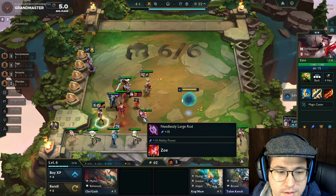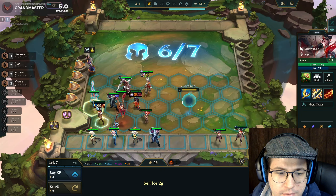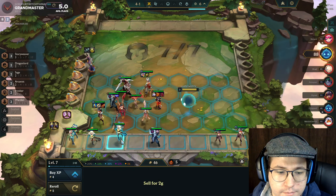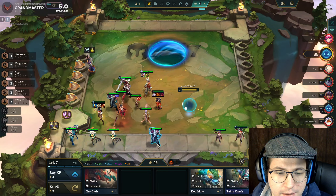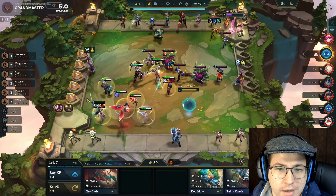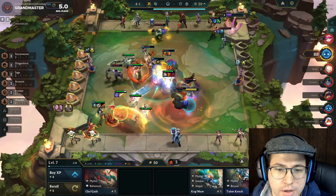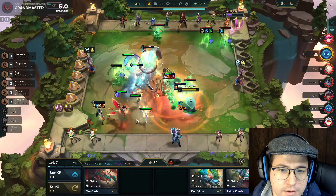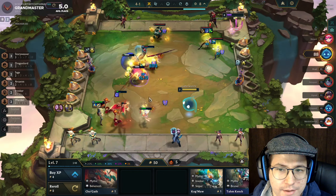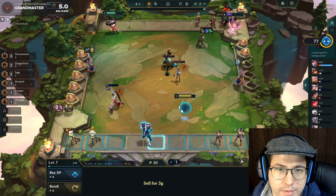We're going to slam the Thieves' Gloves on Annie, and then I'm really torn about where to put this Gunblade right now. The biggest thing about stacking up Keepers is gaining the most value you can from it. We're going to keep up 50 gold. Here on 4-1 is where people YOLO for their 2-star 4-costs, so I know I'm going to be taking some fat losses. People are rolling — this guy has like an Annie 2, Kaisa 1 — like this guy is 20 gold, he spent his whole paycheck.